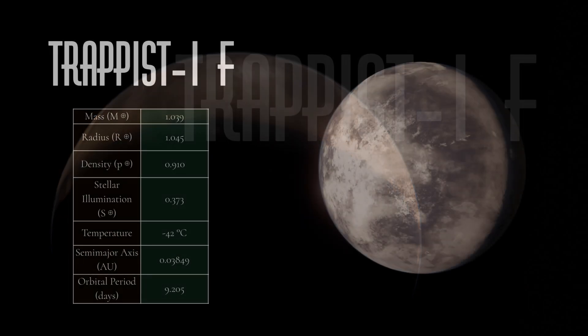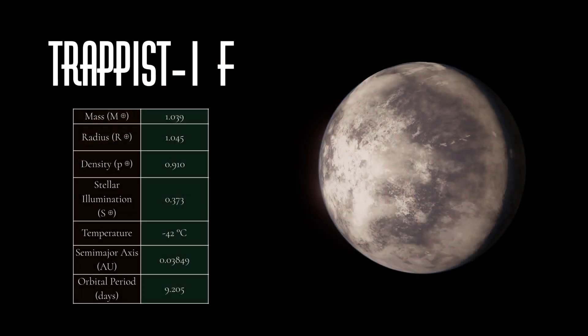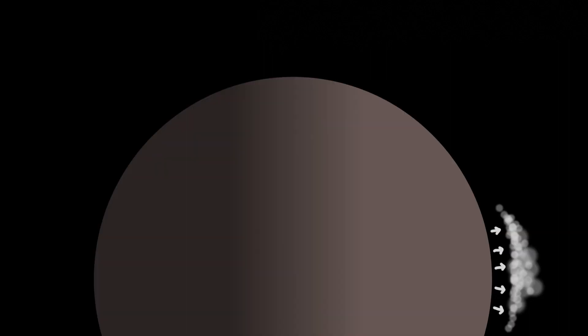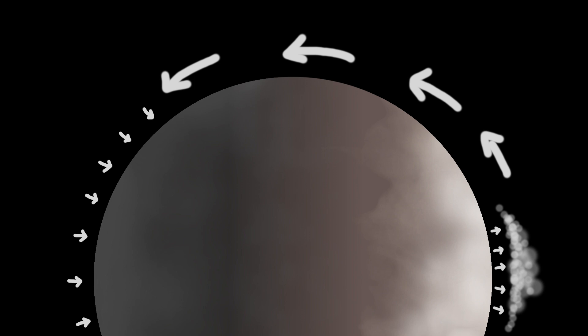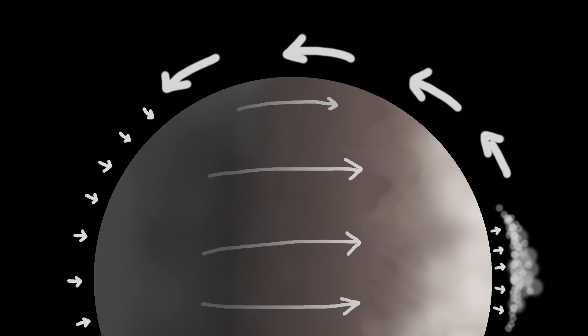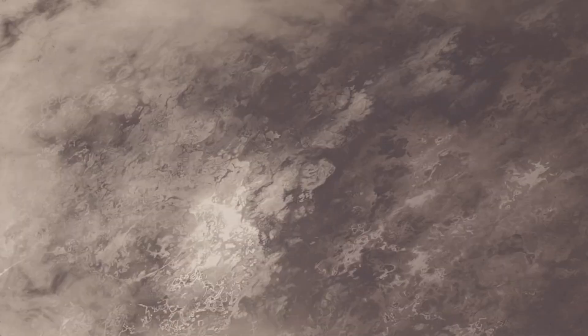TRAPPIST-1f is the closest of the ice worlds. We're also gonna give it a very thin atmosphere, with a significant amount of it being made of carbon dioxide. The relatively warm dayside temperatures combined with the amount of CO2 will give this planet a lot of dynamics. It's hot enough on the dayside for dry ice to sublimate — turning from solid straight to gas. As the CO2 ice sublimates, it's gonna leave behind the water ice on the surface. Meanwhile, the CO2 is gonna get blown to the night side of the planet, where it's gonna snow back down, creating a large ice cap on the night side. Some of this ice is gonna creep up to the day side, where it'll warm up, sublimate, and complete the cycle. The wind patterns created by the moving carbon dioxide are gonna create two-toned streaks across the planet's surface, almost reminiscent of planet-wide sand dunes, but made of ice!